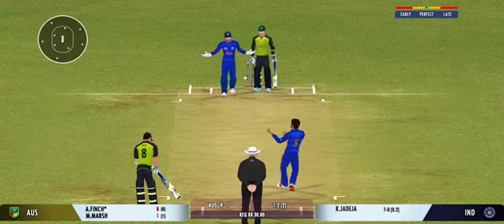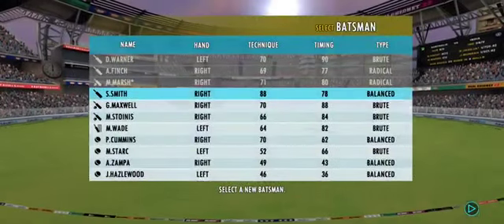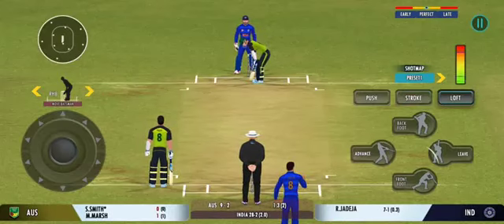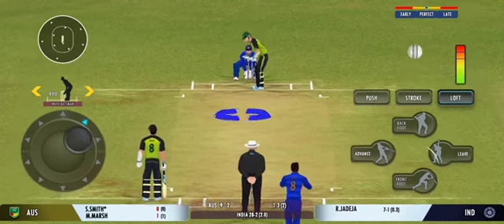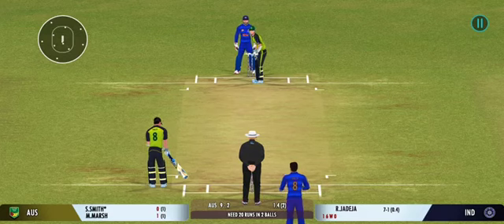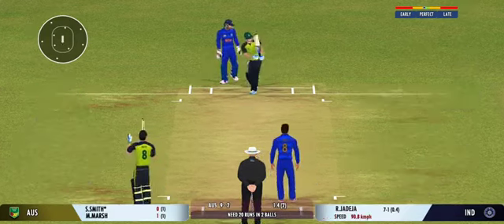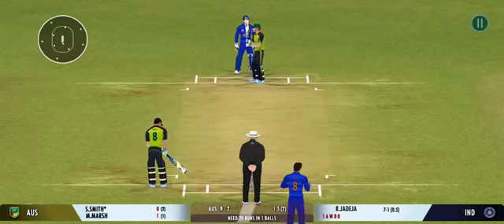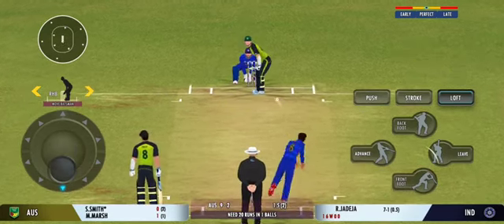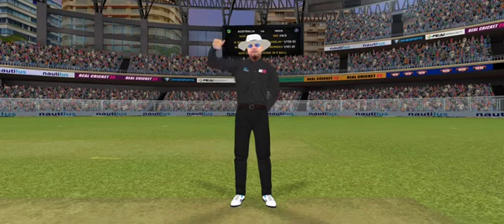Bowled! Perfect from the bowler. A long walk back to the pavilion — doesn't look happy at all. Impressed by the field sets; the captain is making the batsman play false shots. Good leave, as the batsman watches it through. It's very important to keep wickets in hand because in the death overs they'll have that security. Beautiful bowling, hitting the right areas. Last ball coming up — stumped! Quick hands from the keeper, and the deadly finger goes up.